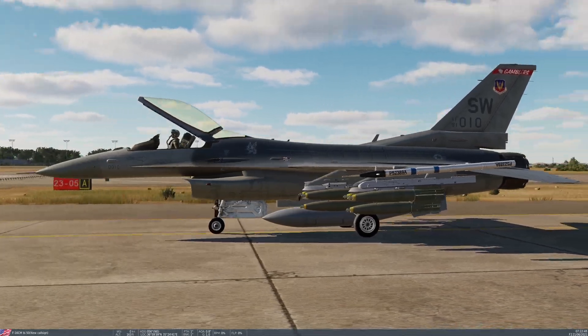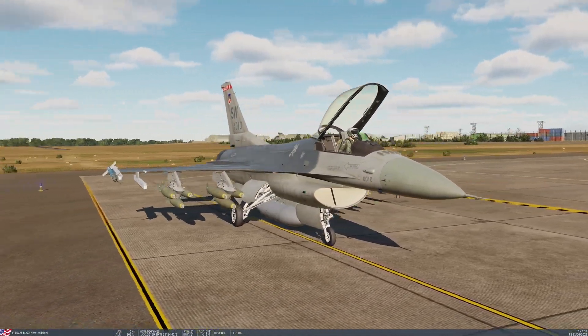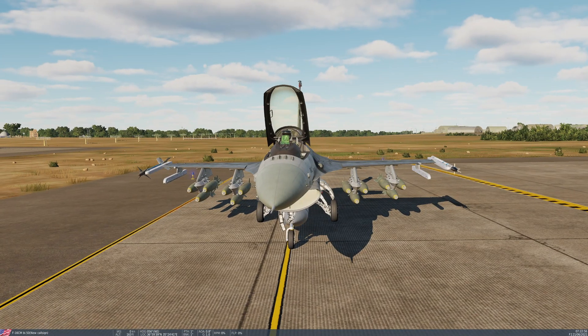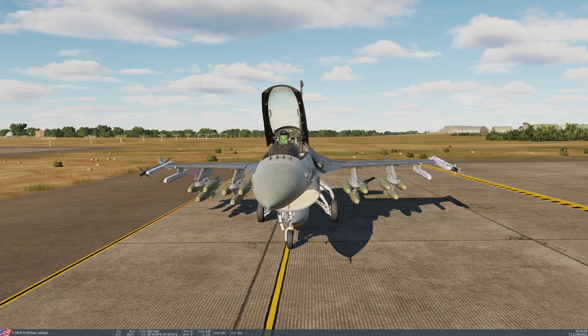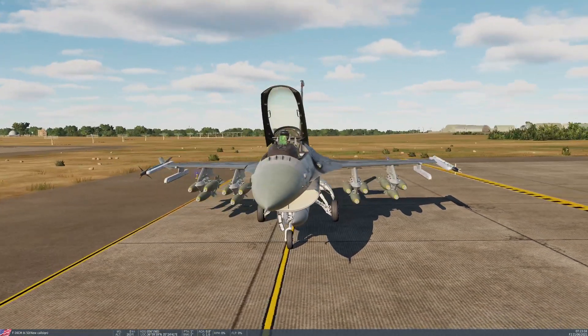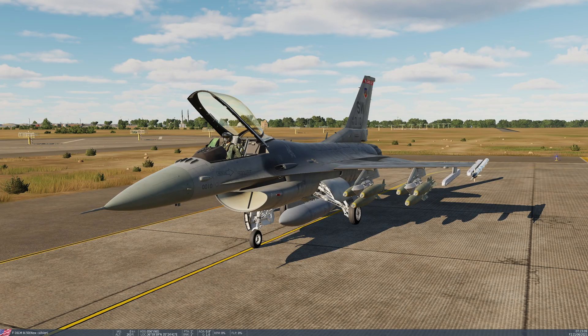We're just going to use these because functionally they're the same. It's possible to carry bombs only on the inner and middle pylons — that's pylons 4 and 6 for inner and pylons 3 and 7 for the middle. They can be carried singly, or as I've done here, you can install the triple ejector racks and those can take one, two, or three bombs per pylon in the case of the Mark 82. The Mark 84s can only be carried singly because they're so much larger.